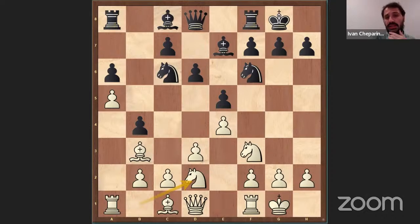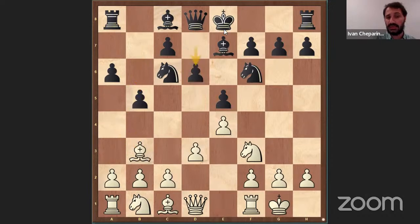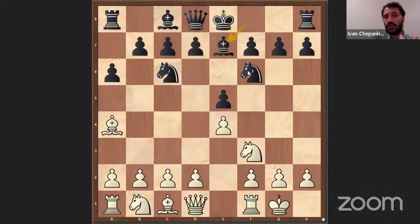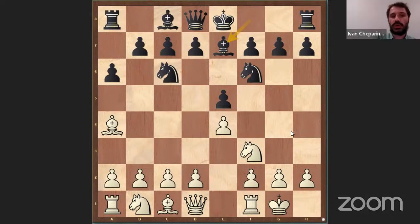We are also escaping the Marshall variation. D3 is against Marshall — it's not against B5, Bishop B3, D6 — it's just against the Marshall variation. This is the whole point. When we know our opponent is playing Marshall, we can already play D3. Of course, if we expect other lines, Rook E1 makes sense, but if we expect Marshall, D3 makes more sense.